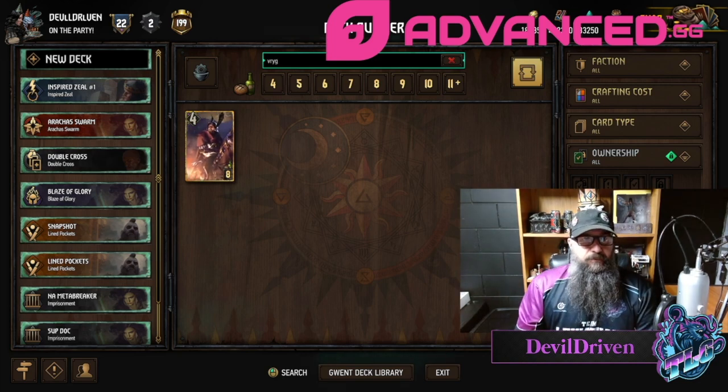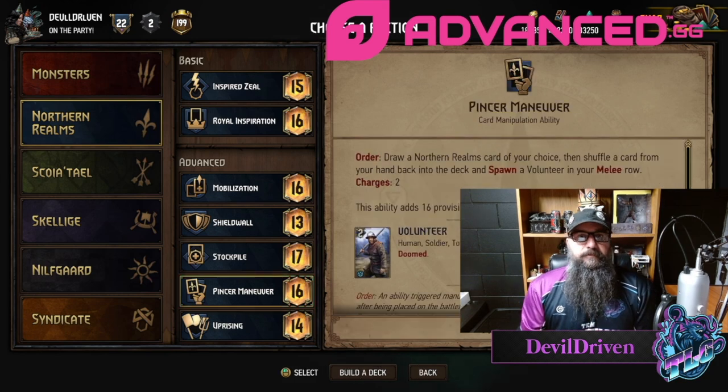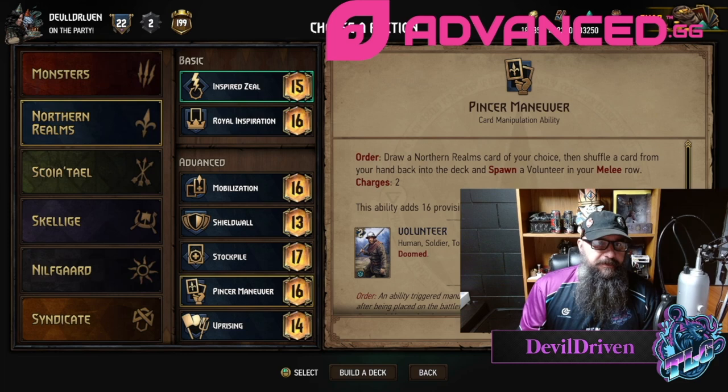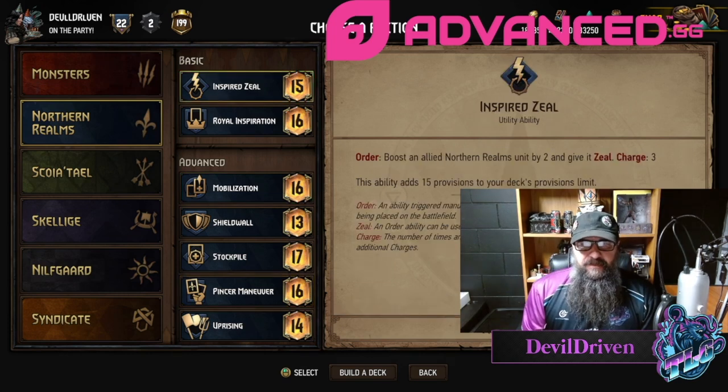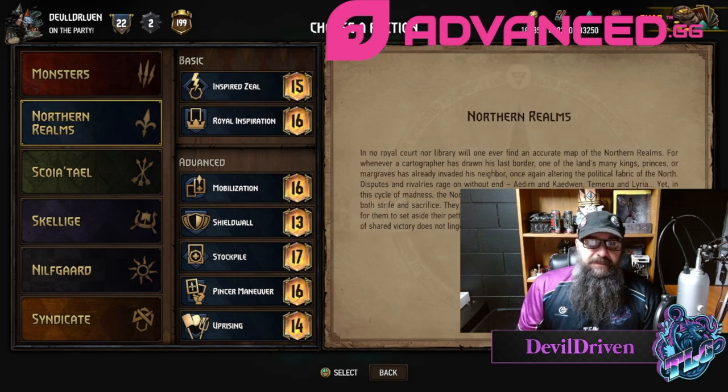Northern Realms got some leader changes. Pincer Maneuver: draw a Northern Realms card of your choice, then shuffle a card from your hand to your deck and spawn a Volunteer in your melee row. This ability adds 16 provisions, two charges — every time you use it you spawn a Volunteer. I guess you could try to make a Draug deck with it but I don't think you would since you wouldn't want to use Commandos. Inspired Zeal is back to the way it was — now it's two charges — and this is going to be seen a lot in Draug.